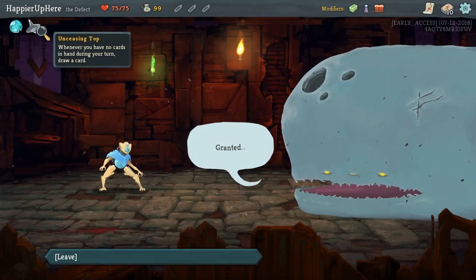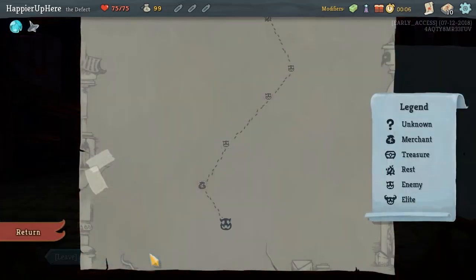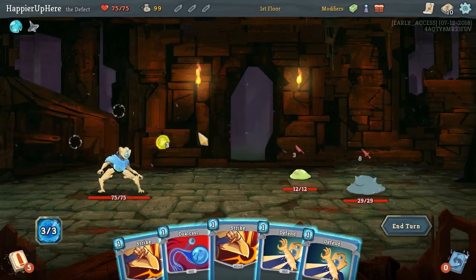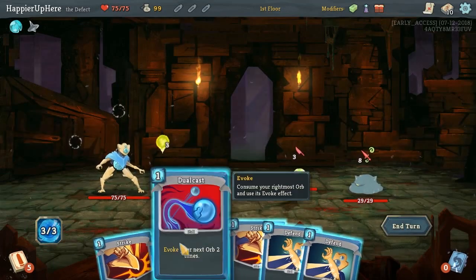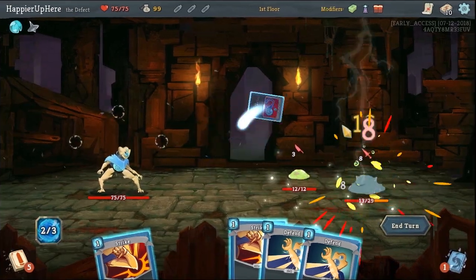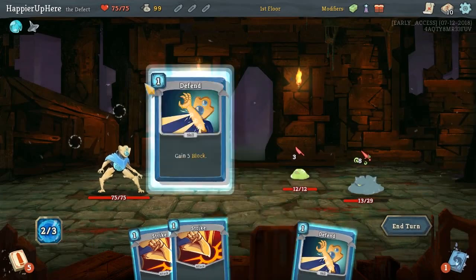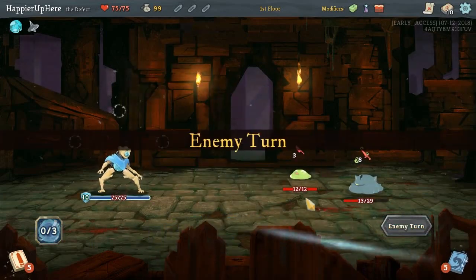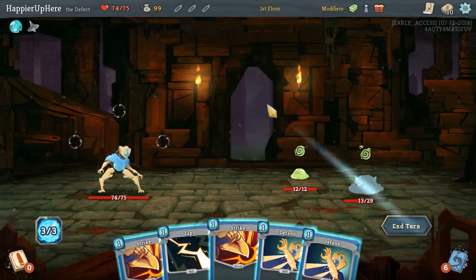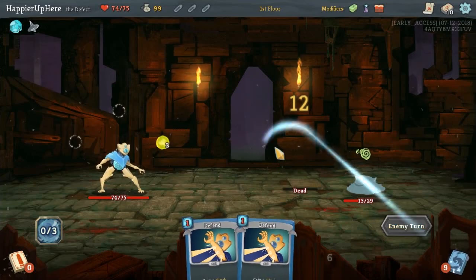The rare relic we got is Unceasing Top — whenever you have no cards in hand during your turn, draw a card. This means we should try to maximize zero cost cards so we can get rid of everything in our hand. Let me think — let's do Dual Cast. We targeted the wrong guy twice. We can actually save one HP by playing both defense cards rather than any other way, which would have made us take more damage.